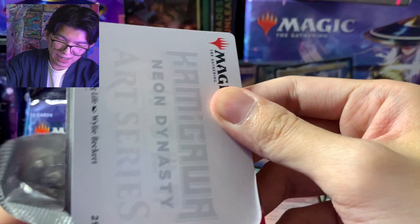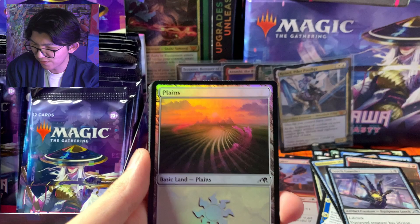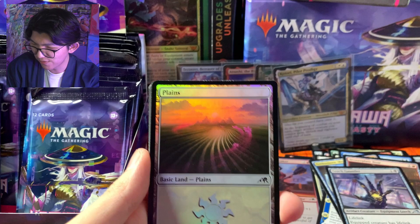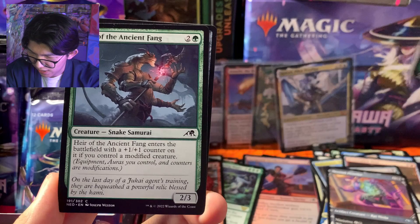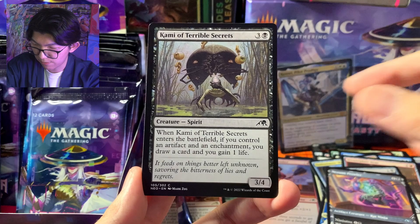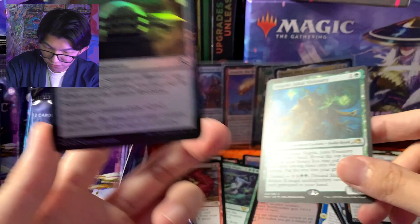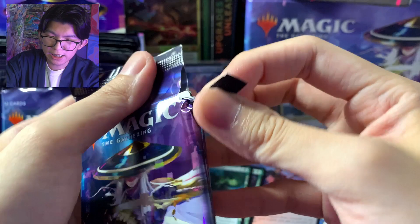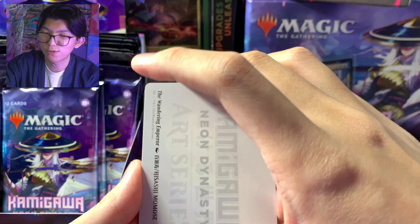Wah ini seru banget sih — kartu-kartu Kamigawa Neon Dynasty ini bener-bener sangat cocok sama style kita. March of Burgeoning Life, foil land, Hour of the Ancient Fang. Ini kalau kalian mau lihat bedanya yang biasa sama yang Showcase World — Shines to Work, Twisted Embrace, Kami of Terrible Secret, Selfless Samurai, Imperial Recovery Unit, Modern Age, Shizuki Jukai Visionary, dan foil Ancestral Katana. Aku nggak akan unboxing semua produknya di sini — kebanyakan teman-teman, aku unboxing set booster sama satu collector booster aja ya.